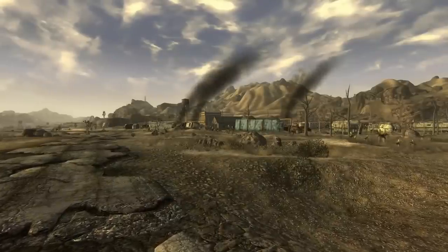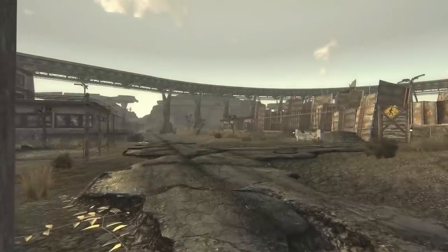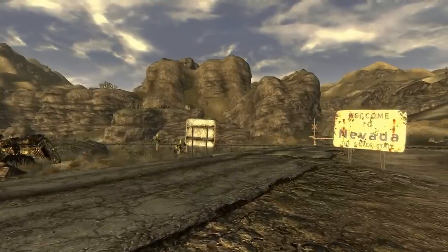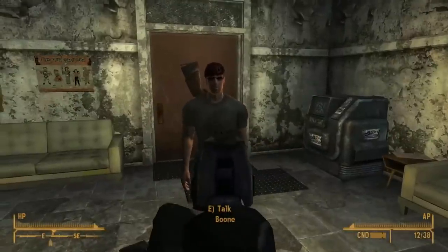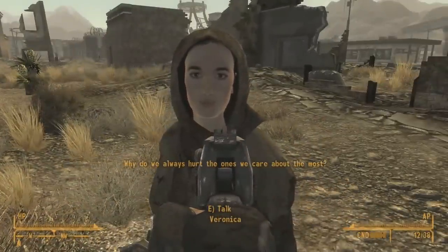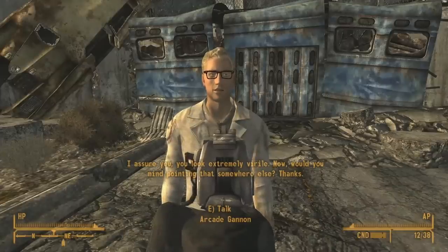Fallout New Vegas held the record for most dialogue recorded in a video game at the time of release — quite the feat. Some of these interactions can be found by pointing your gun at various companions you can recruit around the Mojave. Companions respond uniquely: one says "How about I aim my gun at you for a while, see how you like it?", another asks "Why do we always hurt the ones we care about the most?", and one assures the player they "look extremely virile" before asking them to point the gun elsewhere.